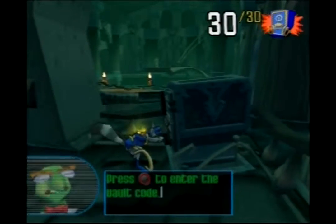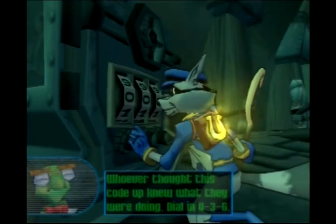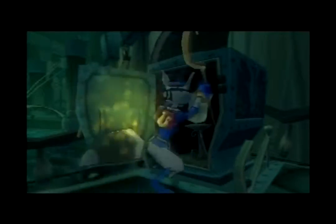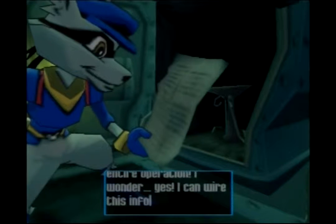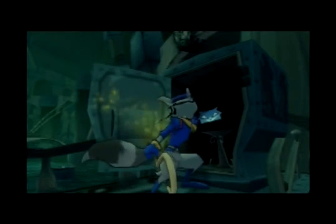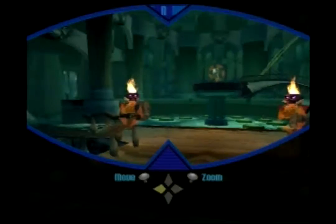Circle to enter the vault code. Whoever thought this code up knew what they were doing — dial in 436. These codes are easy, Bentley. I think I could crack these, and I'm not a master thief. Epically open the vault. Another page of the Thieves Raccoonus — these are the blueprints of Raleigh's entire operation. I can wire this info directly into your binocucom — it'll show you the position of nearby clues and breakable objects. That's kind of useful. Of course, if you're very observant you won't need it. You're gonna need all those pages because some of those abilities are actually useful. This one is kind of useful — I wouldn't call it very useful.